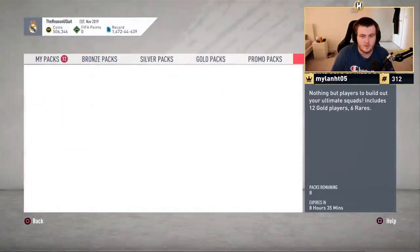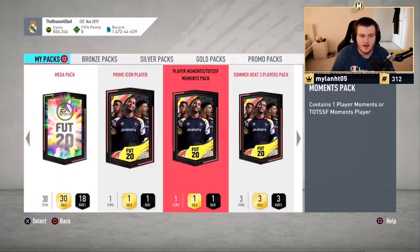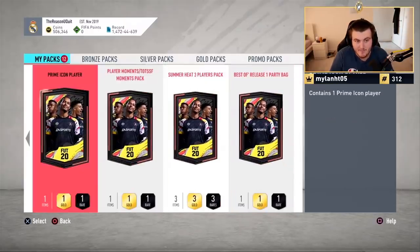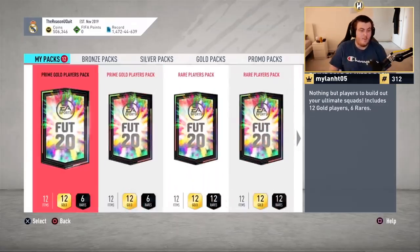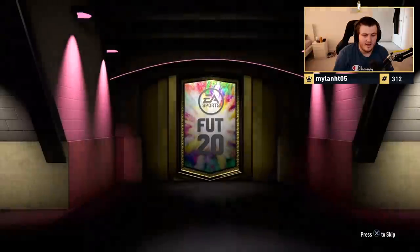Oh my God, what's going on here? He's got a tradable Prime Icon pack, a Player Moments pack, and a Best Of Release Party Bag. He's got a lot of packs to open — 50k's, 100k's, Prime Icon, Player Moments, Party Bag, and the Elite Tots pack. That's a bad start.